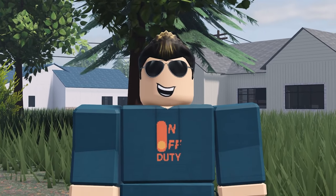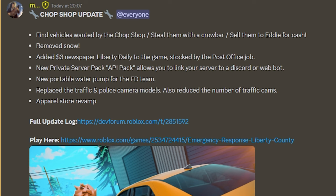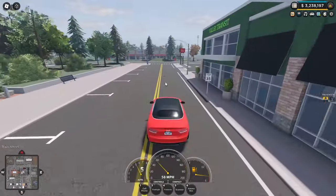Welcome to spring — the snow has melted and we have a lot to talk about in today's update video. Looking at the announcement: you can find wanted vehicles, steal them, and sell them. They've removed the snow, spring is here, you can buy newspapers now, there's a new private server API pack, a portable water pump for the fire department team, and they've replaced all the traffic light and police camera models, reduced the number of traffic cams, and Liberty Apparel has had a store revamp.